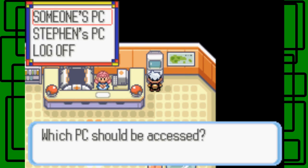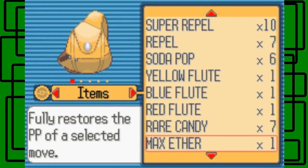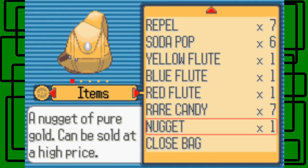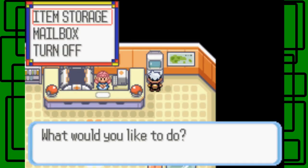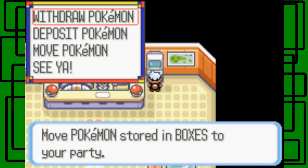Let's store some cool items — the Max Ether and Ether are what I want to store. We're going to sell that Nugget in a second. I don't want to withdraw anything, but I want to withdraw a Pokemon, so I'll move Pokemon. Once you officially go to Lanette's house, I think it'll change from 'someone's PC' to 'Lanette's PC' instead.